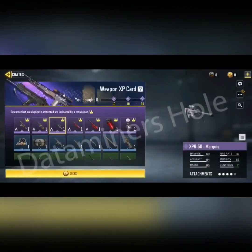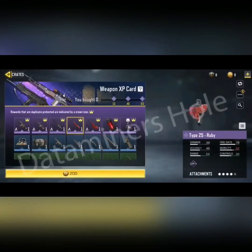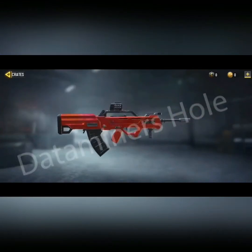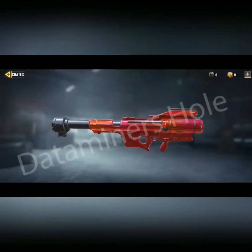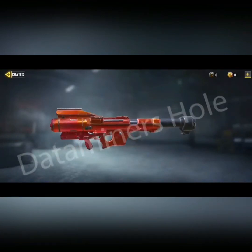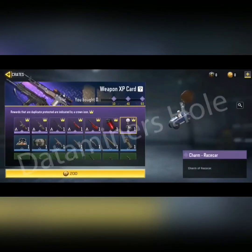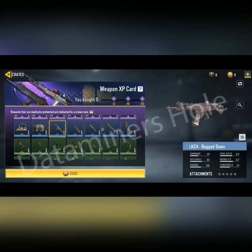We also have the XPR 50 sniper with a really good skin. Next is the Type 25 Ruby — a nice red hot color. Then the FGS, also in that shiny check red hot color. There's a cool smoke grenade, also Ruby. And a charm — Race Car — that's an interesting new item in the game.